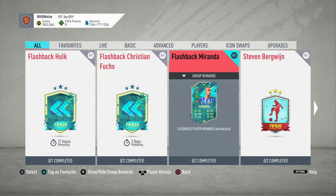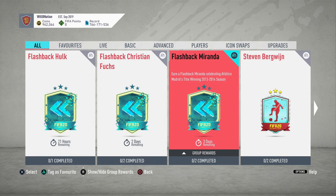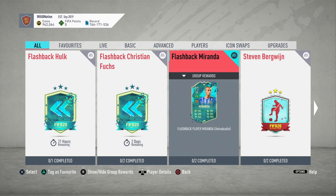What's up guys, welcome back to another FIFA Ultimate Team video. Today we are looking at the brand new Flashback Miranda SBC, in celebration of his Atletico Madrid side title win in the 2013-2014 season. He's a 91-rated center back.